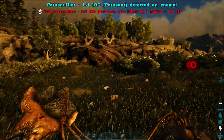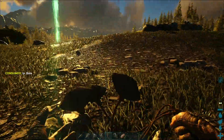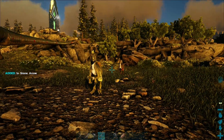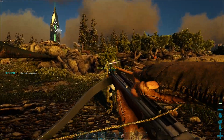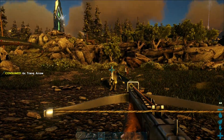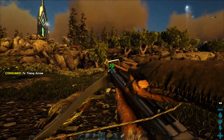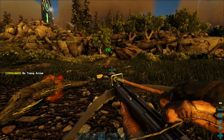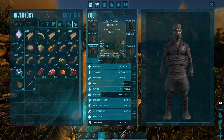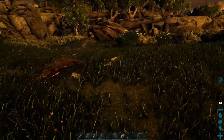I must use my hand as a sacrifice. Not Parasnuffler! You will pay with your life. Level 60 Raptor — you will now work for me. This can't be that many arrows, right? Got one. You'll work for me now. You took my Parasaur from me — how dare you. I'm actually kind of sad that that happened.